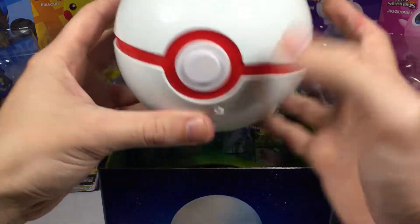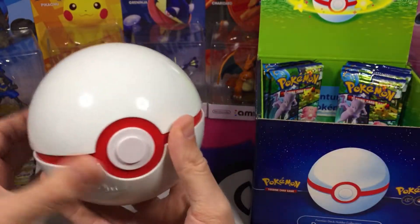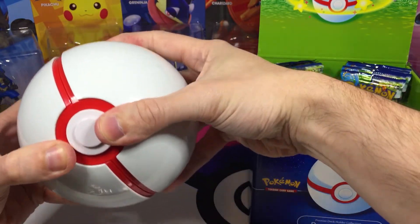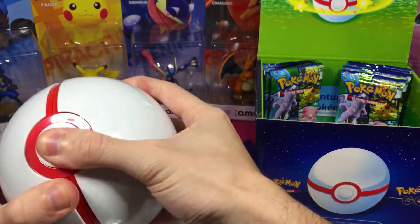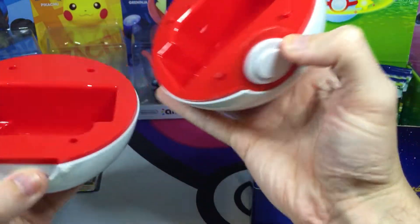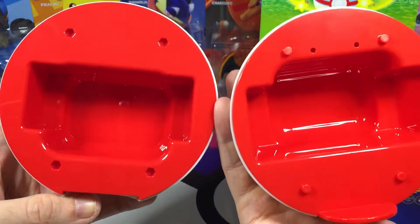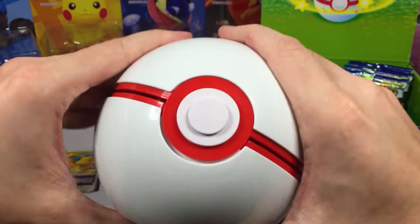And we get this beast of a deck holder. I just have to slide that — there we are. It just kind of looks like this. There are little notches there that slide onto those, and then it holds your deck as well. So kind of neat.